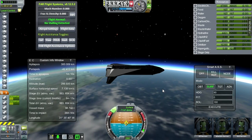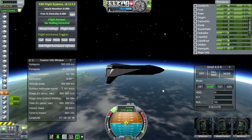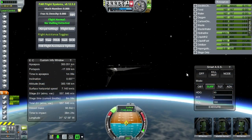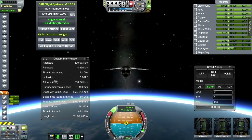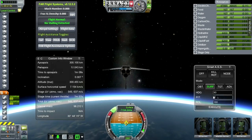Here we go for our second OMS burn to get us into our circular orbit. I have to make sure to keep the throttle down because we want to be as close to our apoapsis when we do this as possible. I pitch down a bit in order to limit the apoapsis — I see the apoapsis creeping up there, so at some point I change the pitch down.